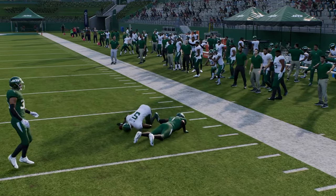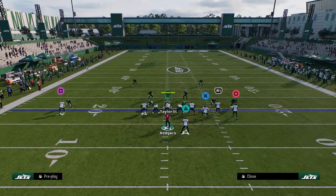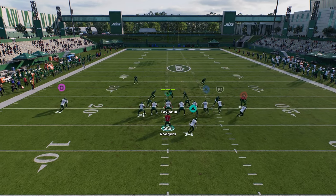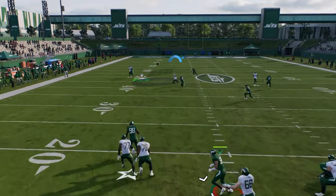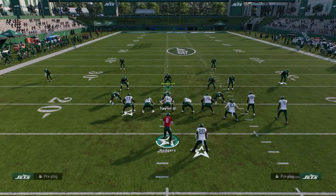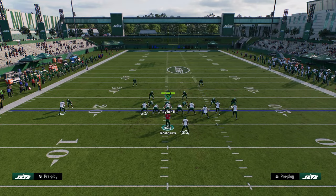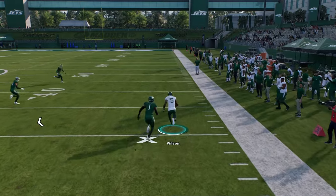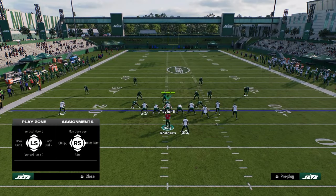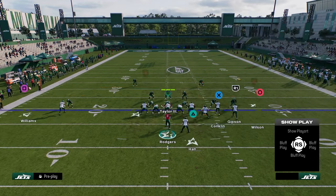You can also stem the wheel route, and when the receiver takes that step back, you can just throw it against man. The only way to cover that wheel is shaded-down man coverage. But if they shade down, when he cuts upfield he's going to cook it — plus you still have the post. Against cover one or any man coverage, the stemmed wheel freezes the defender and you just throw it. A lot of people aren't doing this, but this is going to force hard flats or shade-down man at the very least.